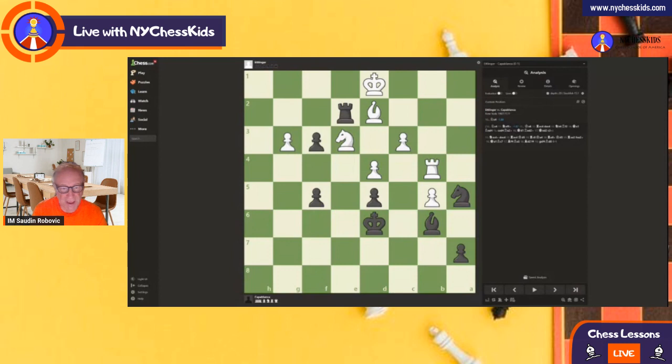Capablanca won this game with the black pieces. When we look at this position, the first thing we can notice is the rook on e2. It is very active, supported by the pawn, and this rook is going to be playing a big role in winning this game. We also have this pawn on f3, which is really a piece that will decide the game.